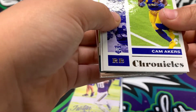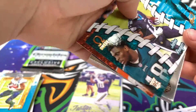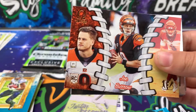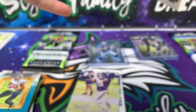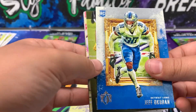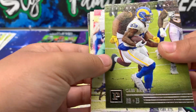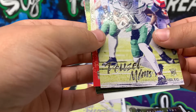Cam Akers, Russell Wilson, Jalen Reagor, Joey Burrow — that's an Omega. We got a Tee Higgins rookie, Okuda, Cam Akers, Denzel Mims, Tyler Johnson, Cole Kmet, Brandon Aiyuk — Skills and Securities.